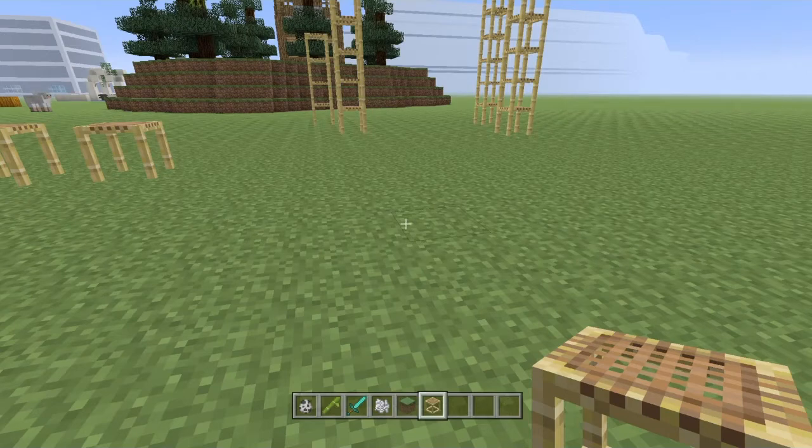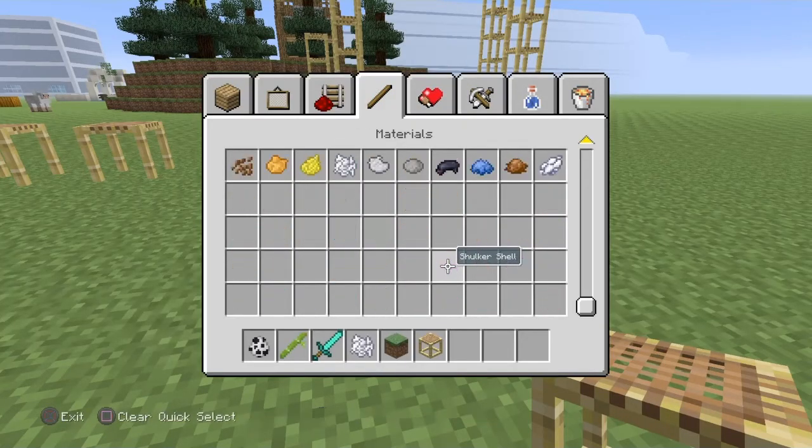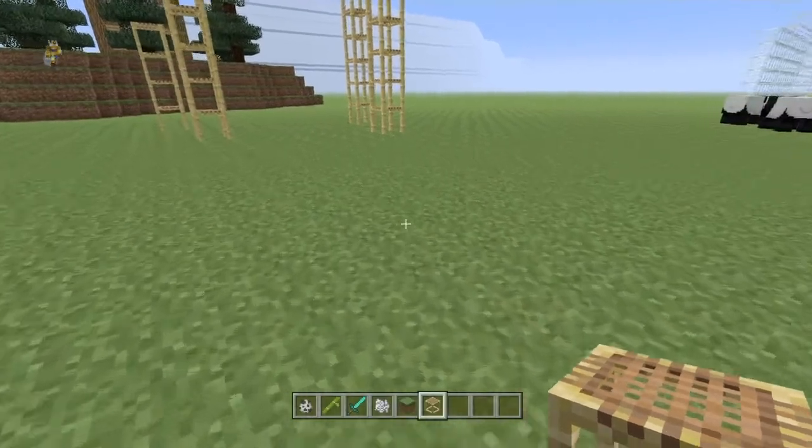They've also added white, black, blue, and brown dyes. You can see all four new dye types in the menu — black dye, blue dye, brown dye, and white dye. Pretty cool addition.